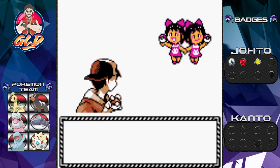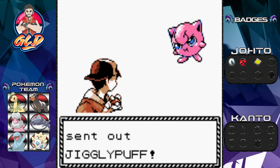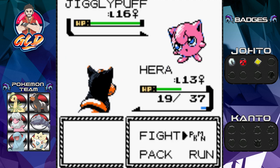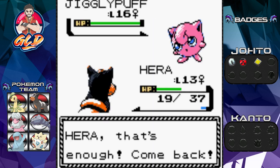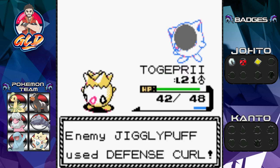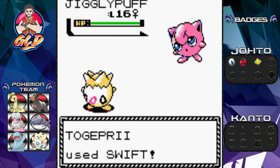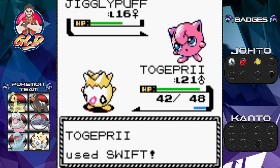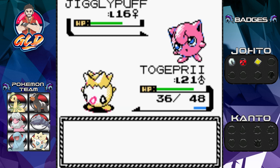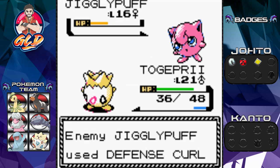We got Twins Ann and Ann - one with double N's and one with an E, pretty cool. They're coming out with a Jigglypuff. I'm switching out Hera, we don't need that right now. Here comes a Defense Curl from Jigglypuff. Togepi, let's go ahead and use that Swift attack - do it like Taylor Swift - and it's still a little strong.